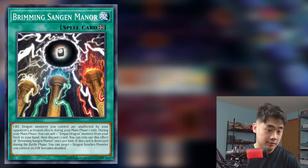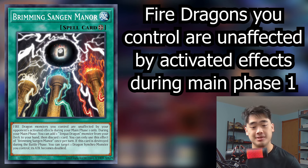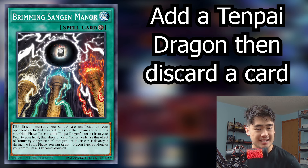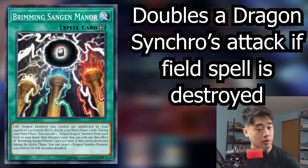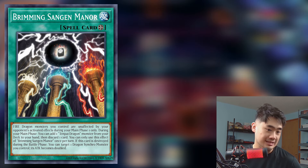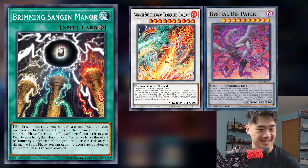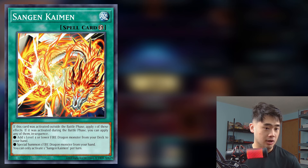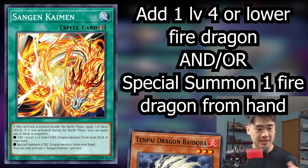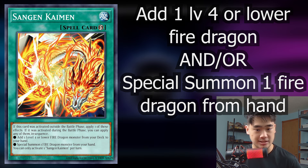The field spell is pretty cool — during main phase 1, fire dragon monsters you control are unaffected by your opponent's activated effects. It also lets you add any Tenpai Dragon you need, and if it's destroyed during the battle phase, you can target a dragon synchro monster you control and double its attack. That gets some synchro monsters very chunky. Then there's Sangen Kaimen, a really strong quick-play spell — you can add it during the battle phase by summoning Bai Dora, then activate it to summon one of your Tenpai Dragons, getting both effects during the battle phase.